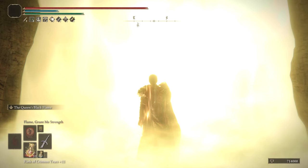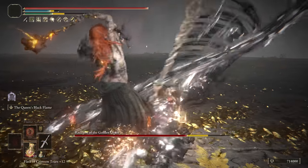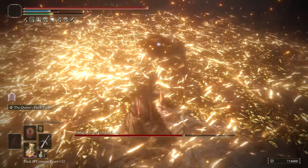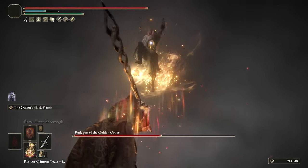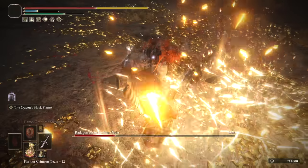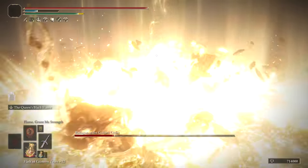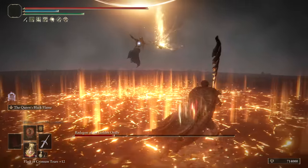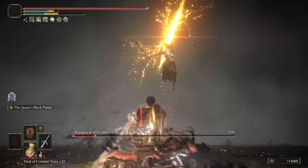At number 13, the God Slayer's Greatsword gets to shine. Its Ash, the Queen's Black Flame, does percentage damage along with fire and physical damage. It's heavy hitting, with most bosses taking great damage from this unique Ash of War. The percentage damage is a huge bonus, as well as its ridiculously good hyper armor. This is one you'll want to use if you like Dexterity or Faith — keep in mind it's not a strength weapon, as it's best split between Dexterity and Faith, scaling with a B in Dexterity and a C in Faith.